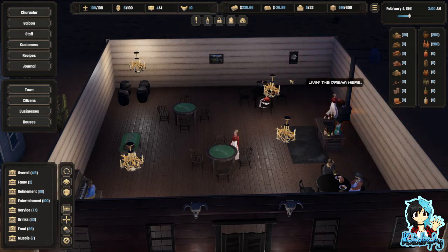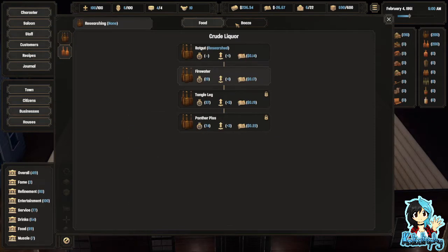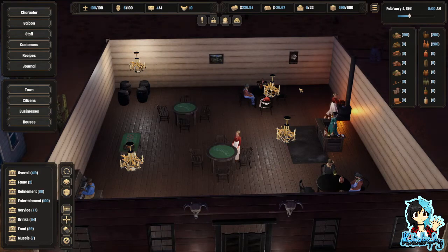Living the dream here. Are we really? Because we are losing money. A new recipe can be researched — okay, that's when it tells me. Let's go with fire water, because I'm pretty sure that's whiskey.